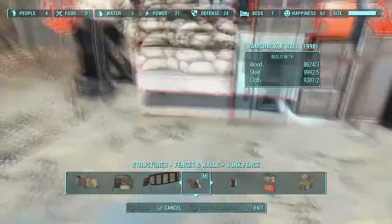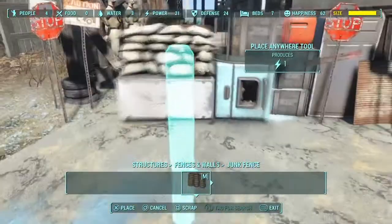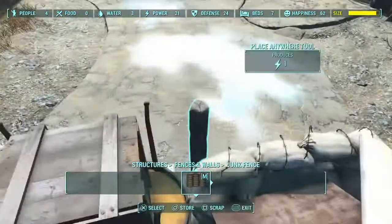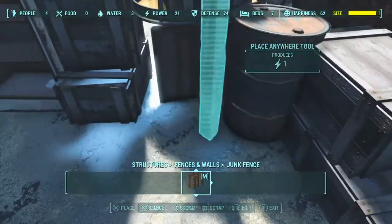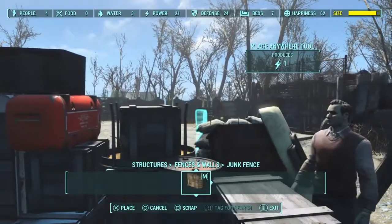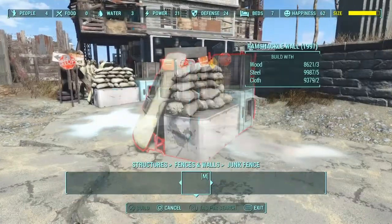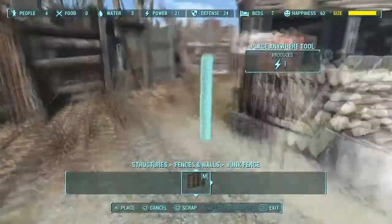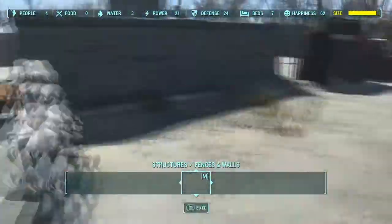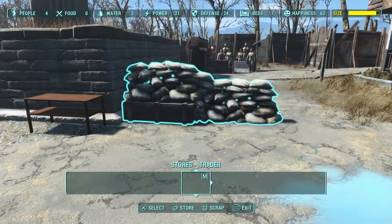I end up finding this one with the oven and the refrigerator and stuff, and I try to line it up on the right side to fill in that gap. It's clipping a little bit so I end up moving it back. When I finally get it on the right side I move it back a little, making sure it's not clipping too far on the left between that table and that box. On the other side I end up putting some more junk walls that kind of lead people more towards the overhang rather than letting them immediately turn right, just to make it a little bit safer.